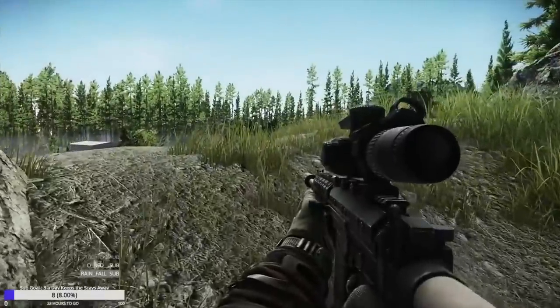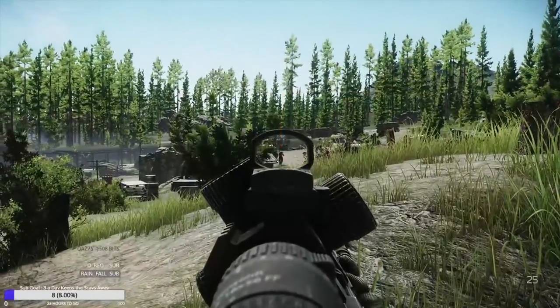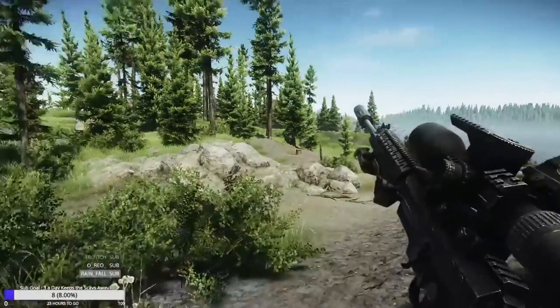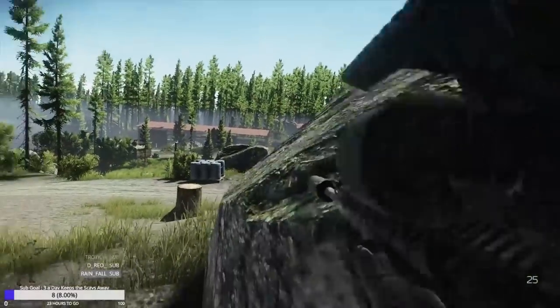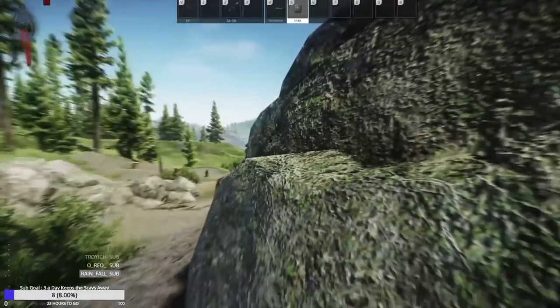I use the FAL in all sorts of ways — sometimes as a short CQB rifle and sometimes as an all-purpose assault rifle — but in this video I want to share my SA-58 marksman build. This setup is designed to basically turn the FAL into a DMR or sniper, focusing on high ergonomics, light weight, and a high muzzle velocity for long range shooting.